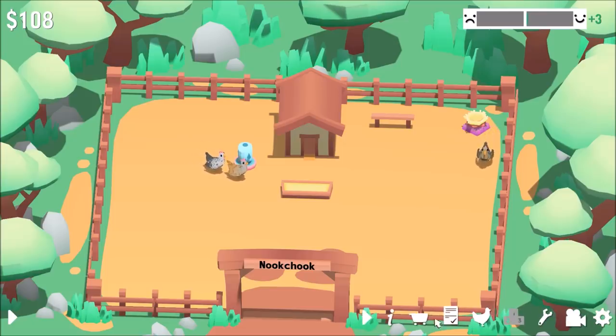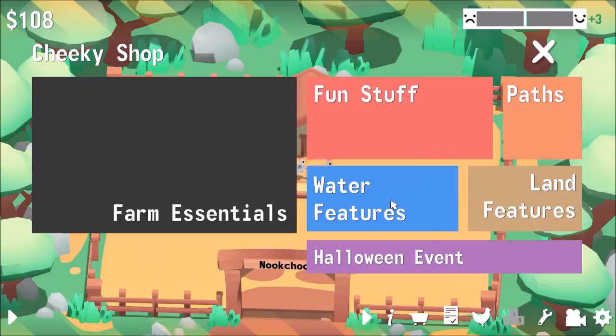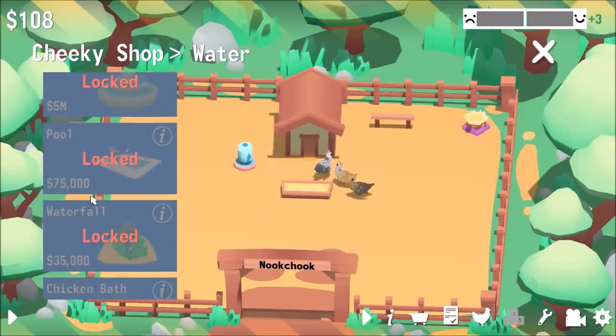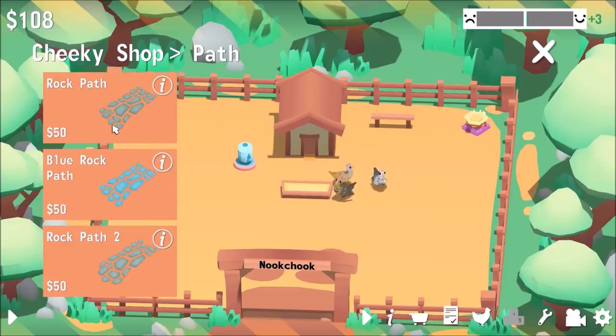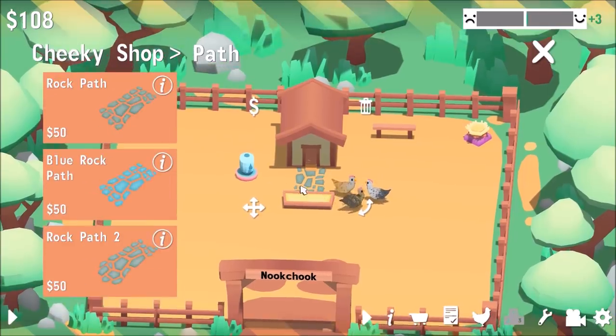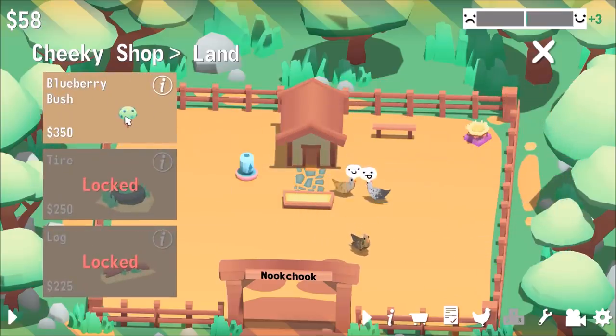Up in the shop under water features, we've got ponds, fountains, and pools. There's pads too. In land features I could buy a blueberry bush — if I had money. I can't afford anything right now.